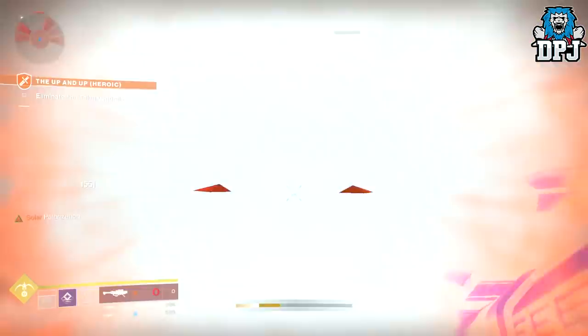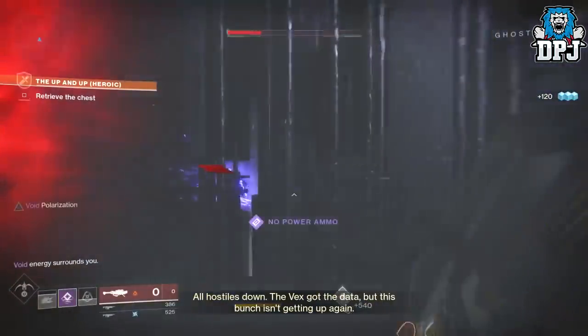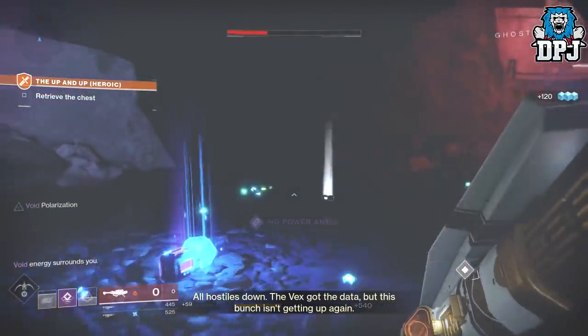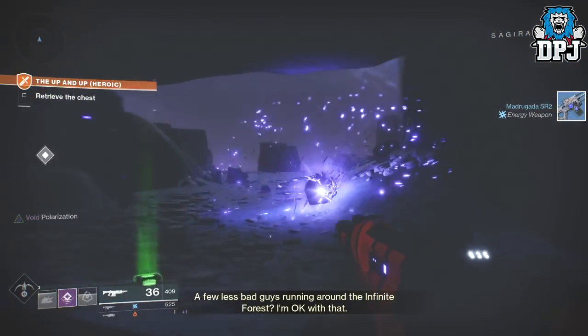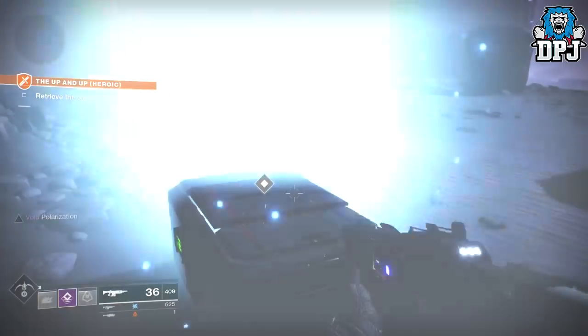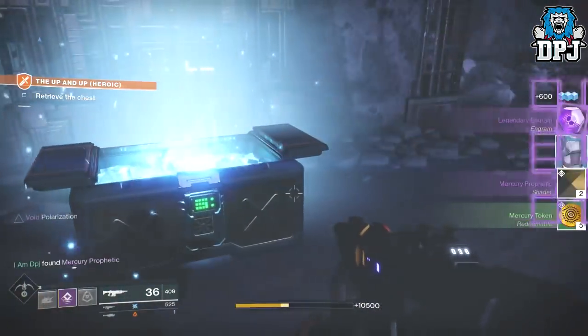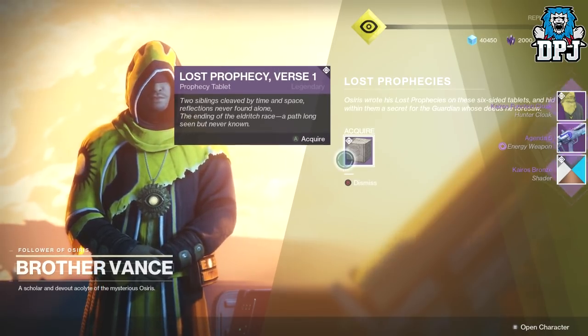At the end of the first one I picked — the Up and Up — there was a time limit of five minutes. But I failed that, and for some reason it didn't affect the rewards I obtained, so I'm guessing that time limit doesn't really matter, at least not on the quest to get this verse. Upon completing the heroic adventure, you head back to Vance and he will then offer you the Last Prophecy, verse one.